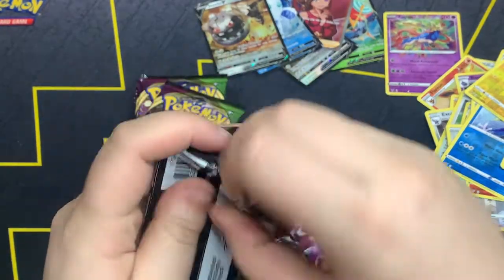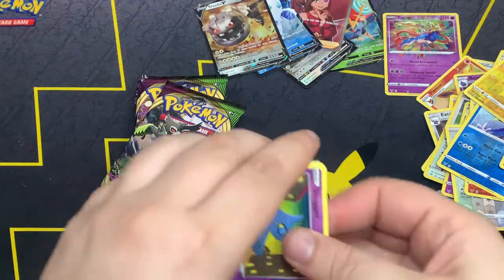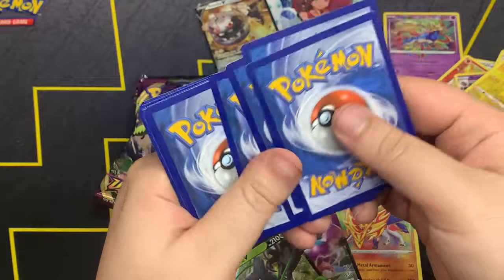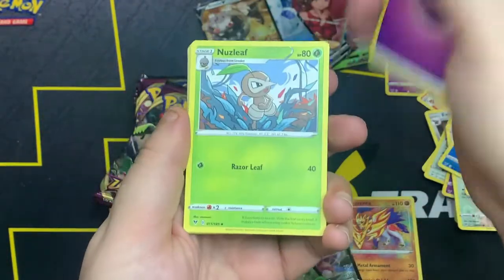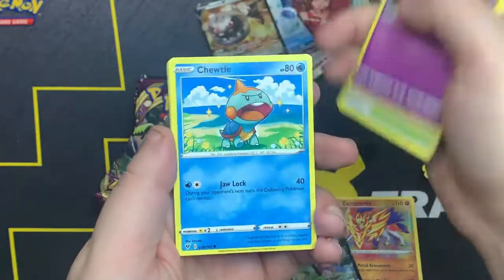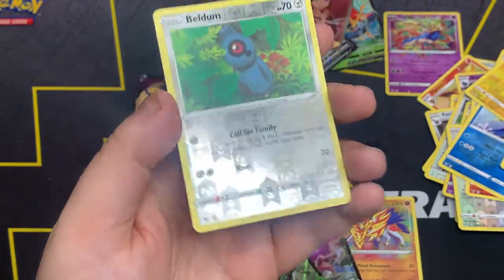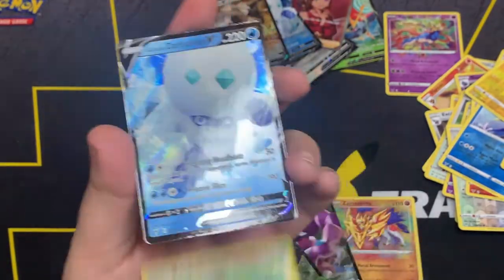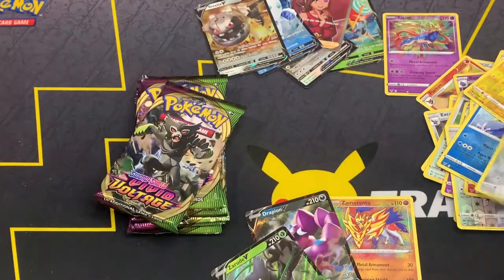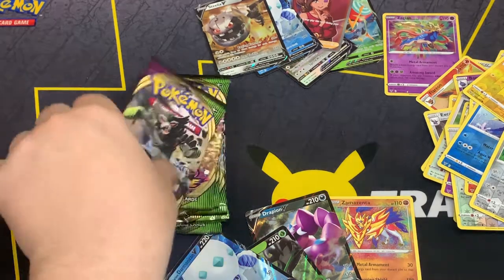Next pack. Code card out. One, two, three, four. We got Psychic Energy, Nuzleaf, Wash Energy, Swoobat, Choodle, Riolu, Eevee, Sida, Meltan. Oh — we got something! Let's go, let's go! Okay... I'm not going to say anything. I'm not even going to waste my breath.